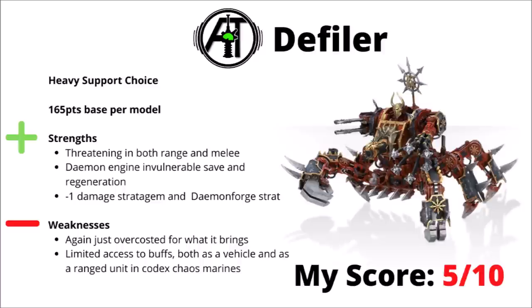Next up we've got the Defiler — 165 points, and just in general I'd say it's a bit of an over-costed Demon Engine. It does have some solid threat both at range and in melee, and it's got the Demon Engine regeneration and invulnerable saves, minus 1 damage, and Daemon Forge. Daemon Forge may be a bit more relevant on this guy as he costs a bit more points and is packing more threat. In general, Codex Chaos Space Marines tends to be geared more around melee infantry than vehicles. It does have some interesting options in things like Iron Warriors though. The Defiler's main issue is just being a bit over-costed again for what it brings — could easily go down another 15 to 20 points to better make it compete with the rest of the book.